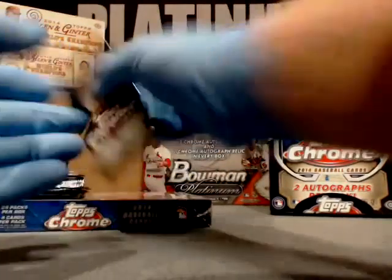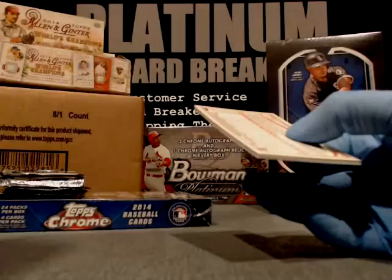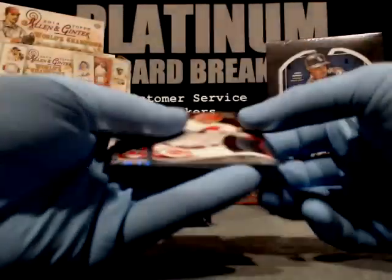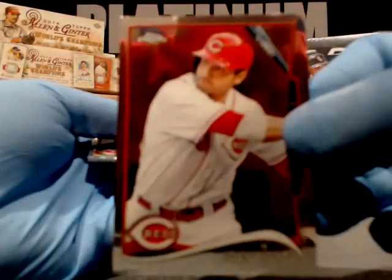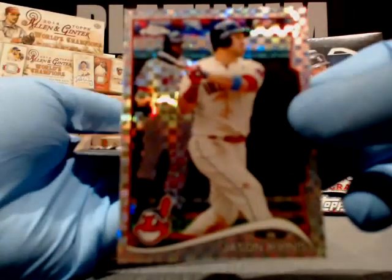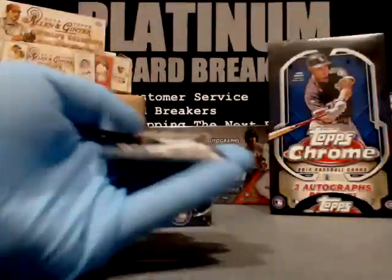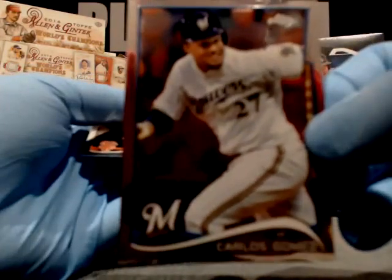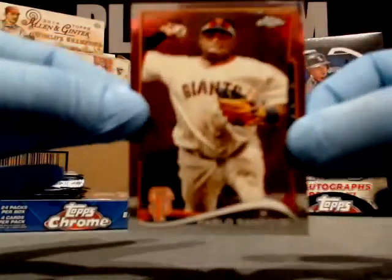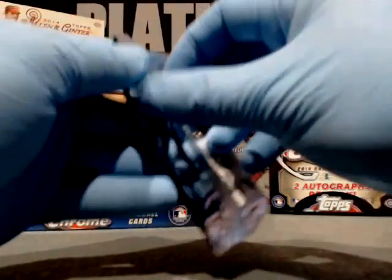Jay Bruce, Cincinnati Reds. And Rafael Montero, New York Mets. Joey Votto, Cincinnati Reds. Jason Kipnis X-Fractor — this is a nice looking card, Cleveland Indians. Carlos Gomez, Brewers. And Pablo Sandoval, Giants — man, he looks large in that picture. He is a big dude. He's literally the cornerstone of the team.